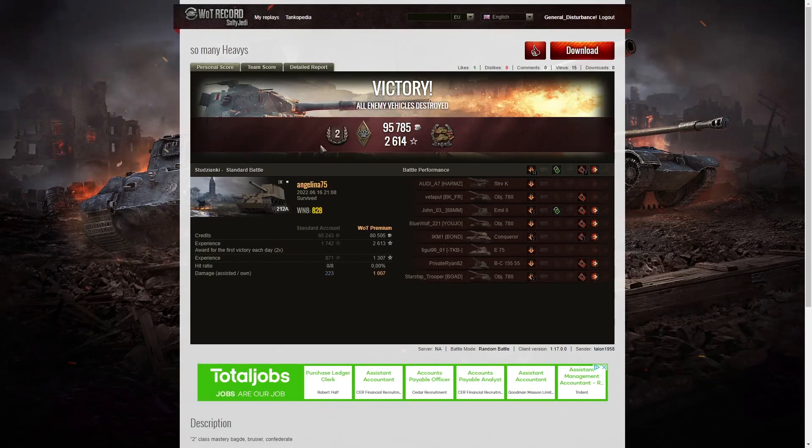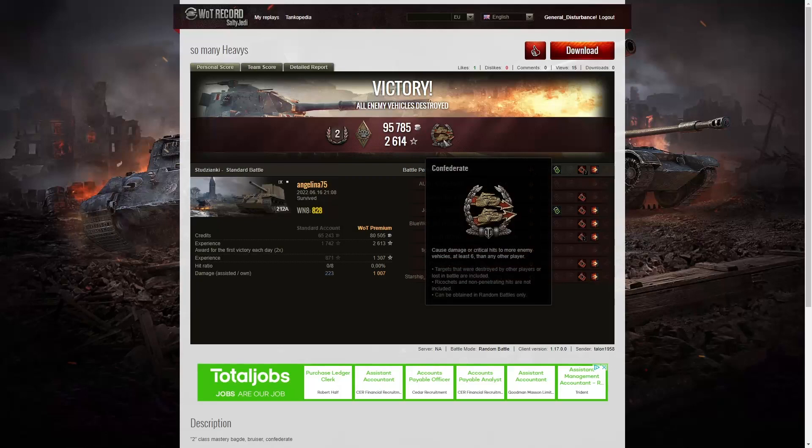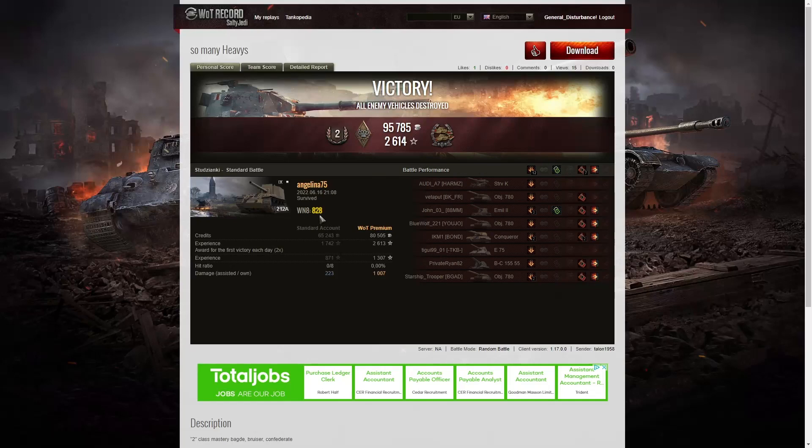Here are the end-of-battle stats. That was a second class for Angelina in the 212A. She managed to get a Bruiser Medal for getting at least five critical hits — she got seven. She got a Confederate for hitting more of the enemy than anyone else on her team. Her win rate in that one was 828, which is well below the figure Talon managed — he had a much higher one, over 3,000. Being the last battle she sent in, she did send a score page for one further result but it was only a third class, so she couldn't beat Talon.